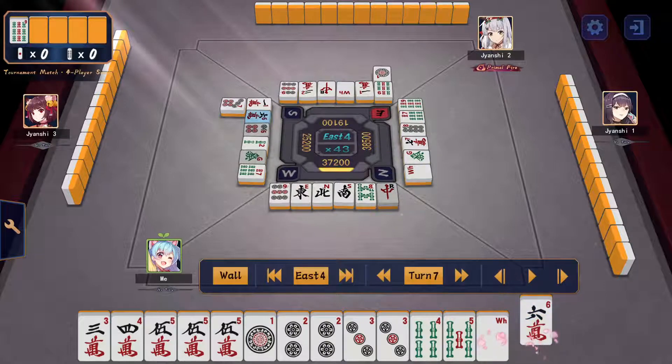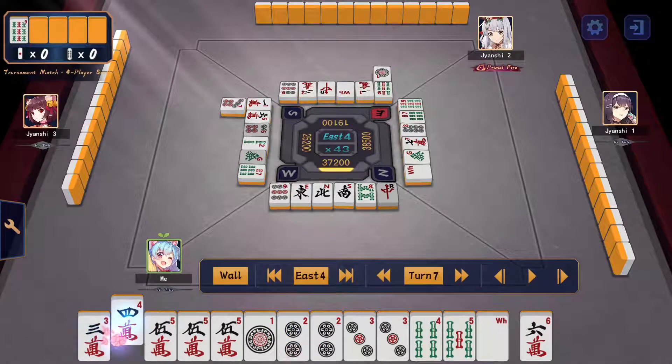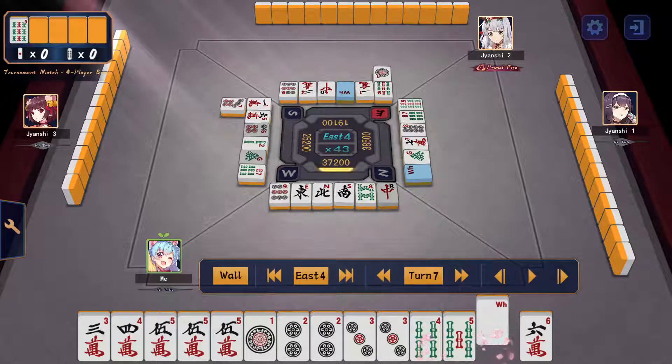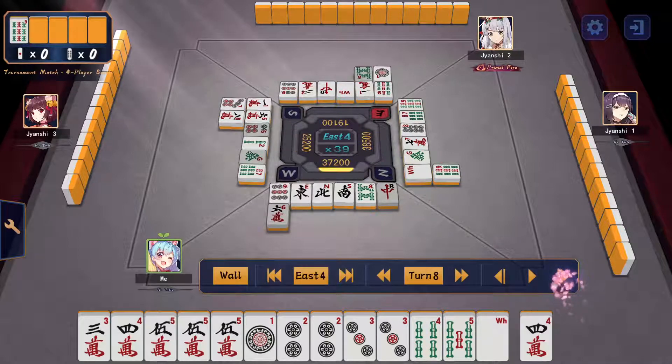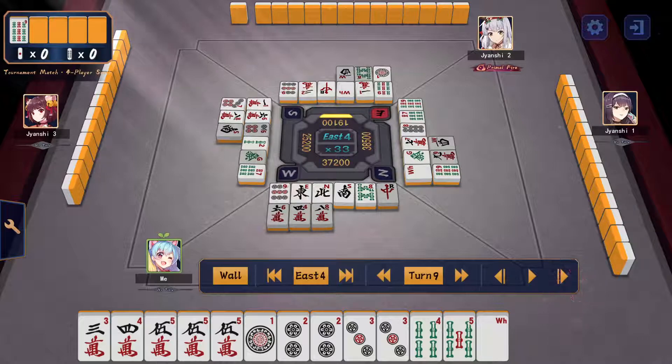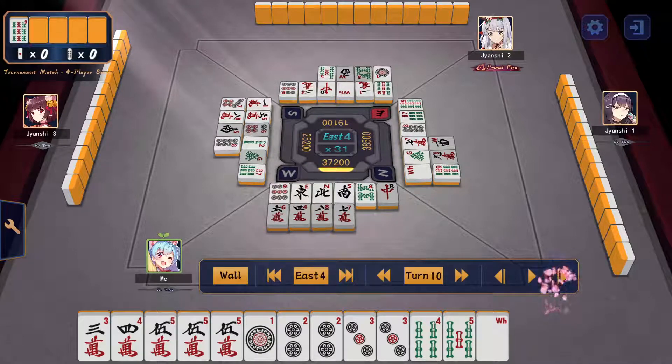The 6-man is potentially usable but at this point my hand is pretty much settled in shape: I have 3-4-5, a pair of fives — not a triple — 2-4-5, pair of fives, a potential iipeiko, and a young man wait. Five blocks already set. The 6-man doesn't really help my blocks anymore. I could keep it for a potential iipeiko, but I'm not going to be greedy because I want to hold a safe tile. Looking at people's rivers with lots of middle tiles being tossed, they could declare riichi at any point.